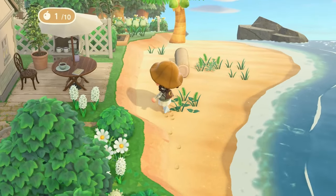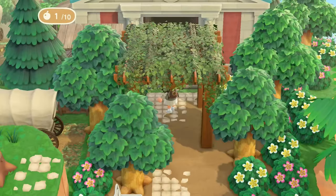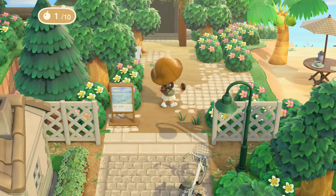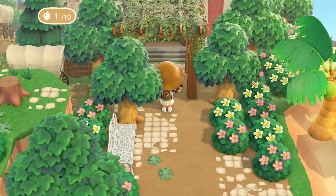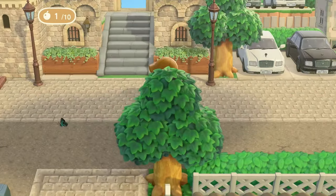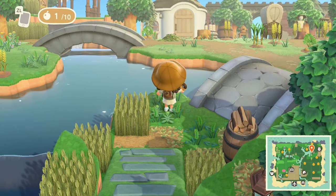Here is the museum! I like that they separated it — they have the brick path, but then it breaks off here and the museum has this more natural feel to it. There's an incline here. I just feel like we keep uncovering more and more of this island — it's huge!